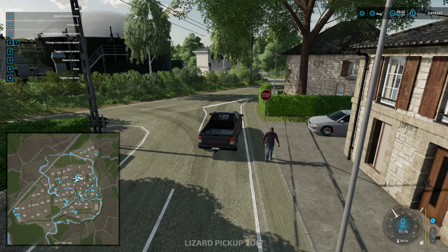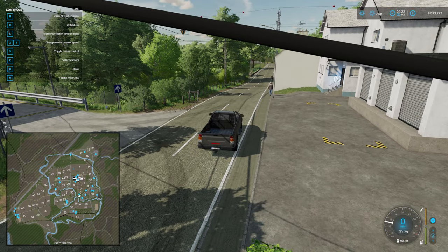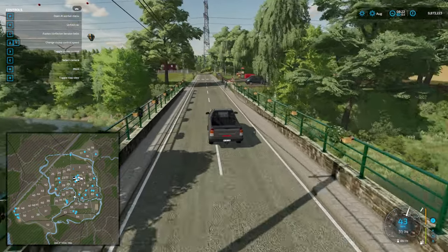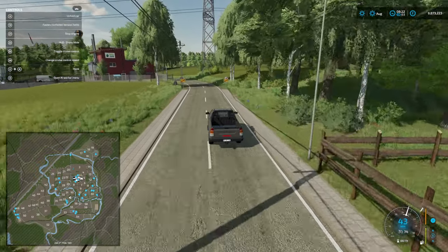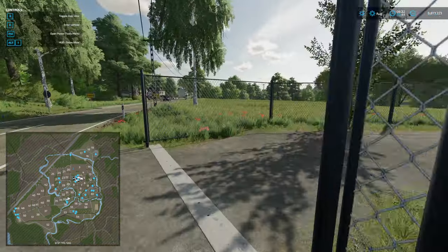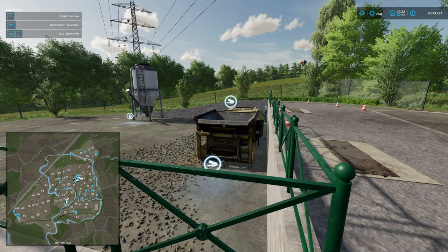Moving on, here we have the bioheating. There's a stone crusher down there and you've got your lime. There are stones everywhere as well — cool. Your recycle centre — I like that these are coming into the game. Camston Farm has one too. It's very much of the moment — let's have a recycle centre.